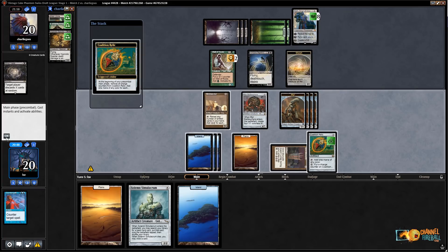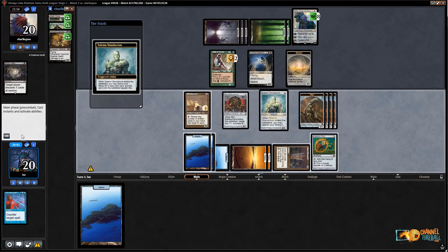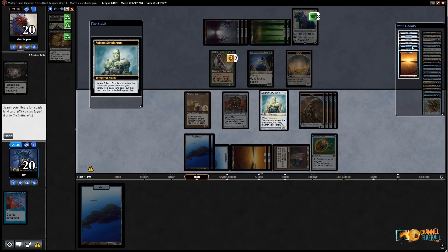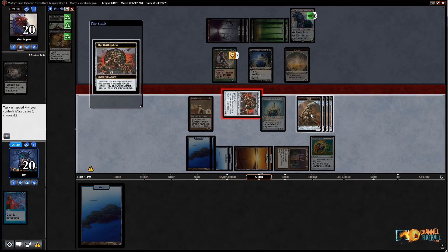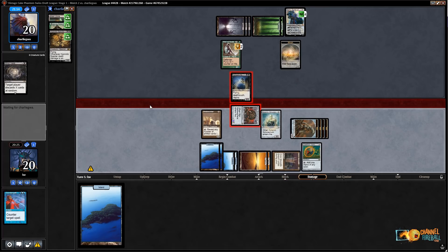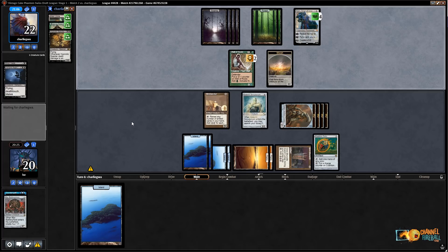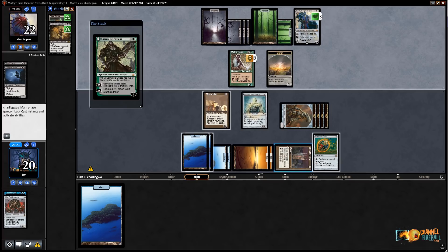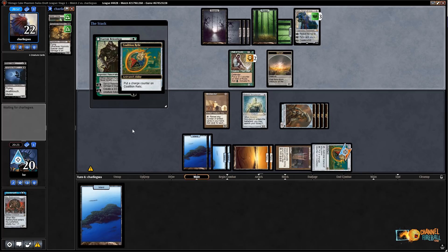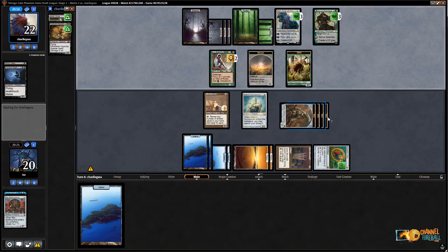Morph — interesting, that doesn't help me much. Let's play Solemn Simulacrum. I should have tapped Metalworker to untap the Coalition Relic first — oh well. Let's attack Karn. Tap all the Battlesphere tokens — this hits Karn for four, trading for the Nighthawk. Next turn I can maybe kill Karn with my various things. I could use Upheaval here, but trading off the Battlesphere makes Upheaval worse. It kind of felt wrong just to sit there and do nothing. What are they going to get? Garruk takes out my Metalworker I guess.